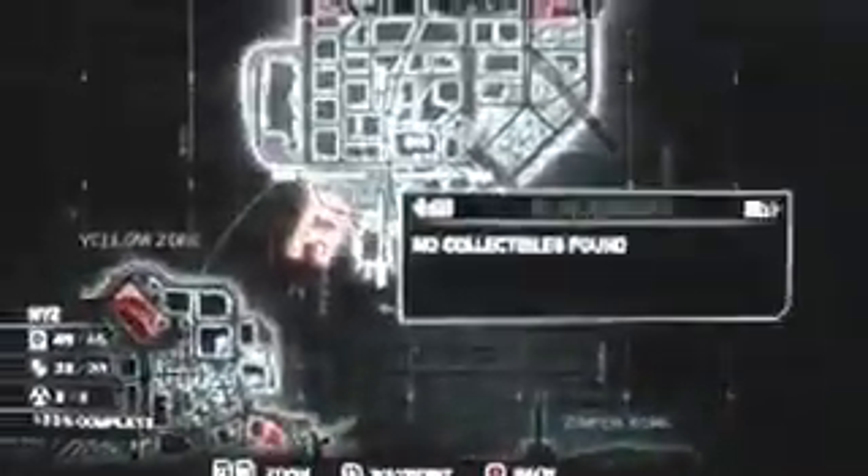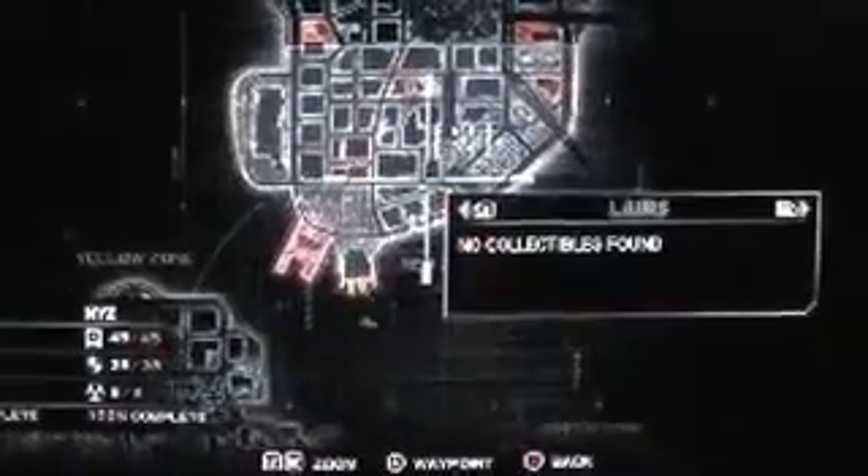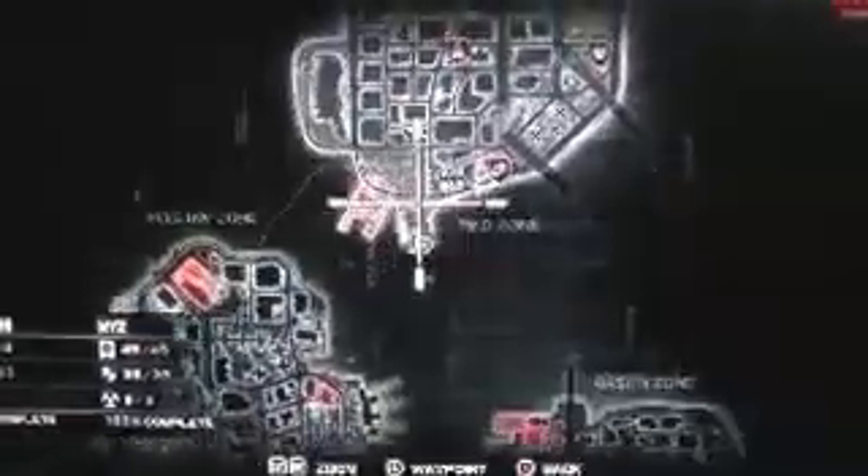Now I'm heading to the red zone. For black boxes, there are none in downtown. All there is, is field ops, and that gives you locomotion. We got one at this big building, and four others — pretty much four randoms and one at a big building.